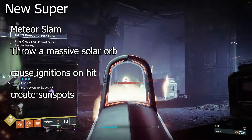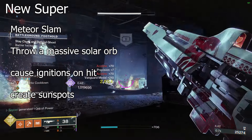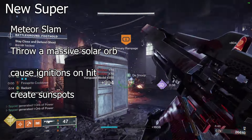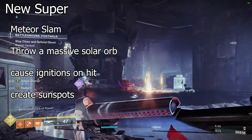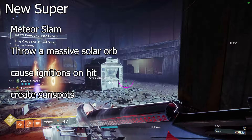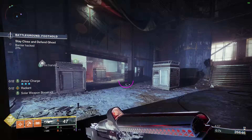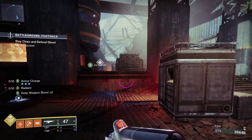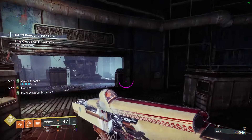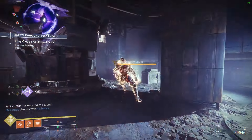It'll create sunspots where the fragments land on the ground, not on enemies. That would mean Sunbreaker Titans have two different one-and-done supers: Pyrogale Gauntlets and then this. Just chuck a giant rock at your enemies, they get ignited, they take a lot of damage, and there are sunspots everywhere. If you're using Phoenix Cradle, that's a great benefit to your allies too.